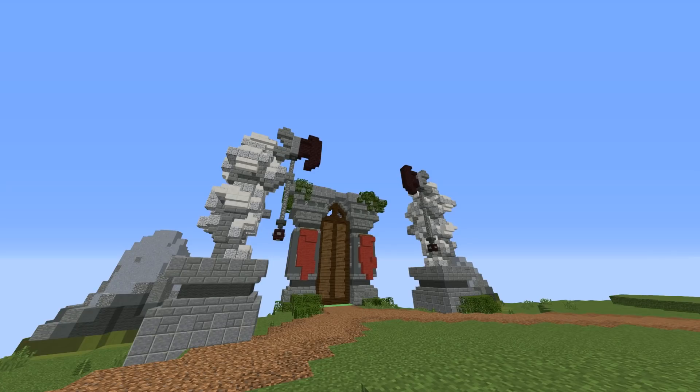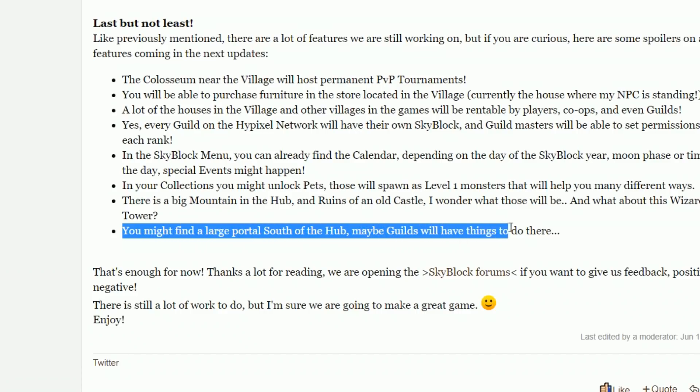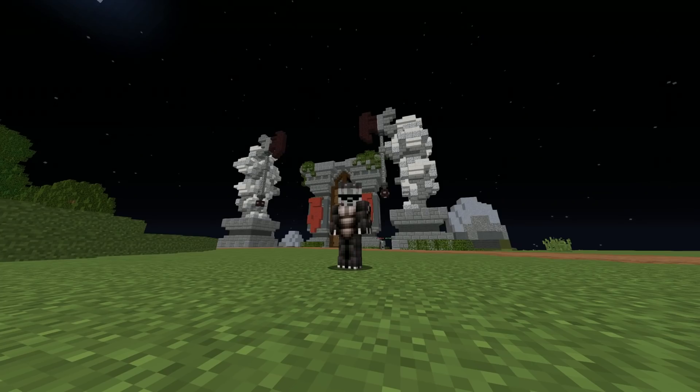Similarly, the giant portal behind the mountain has been out of action since the start and has only ever been mentioned once in the release notes of Skyblock, telling you it's something related to guilds — but this also does not appear to have been worked on at all. Share some more glitched items or unsolved mysteries you know of in the comments, and if there's enough cool ones, we might do another video about this in the future.